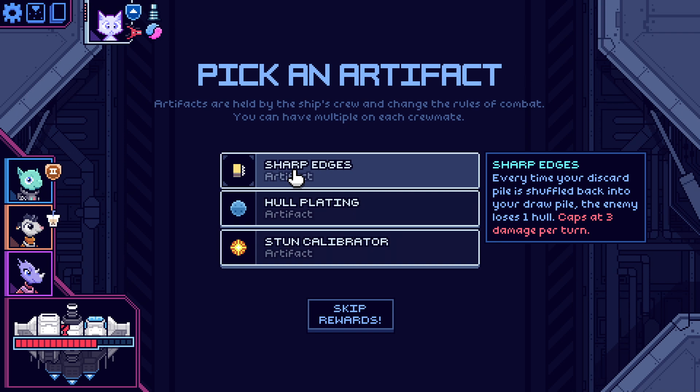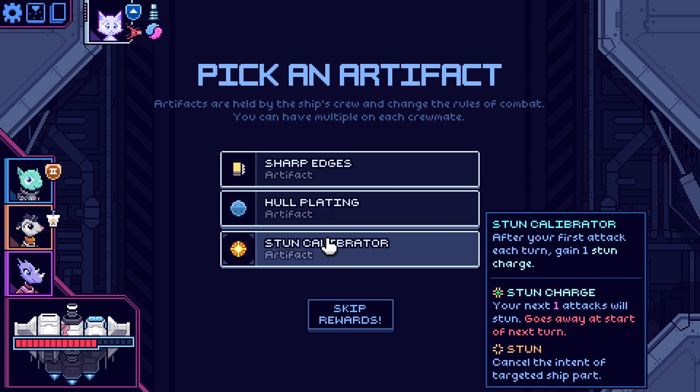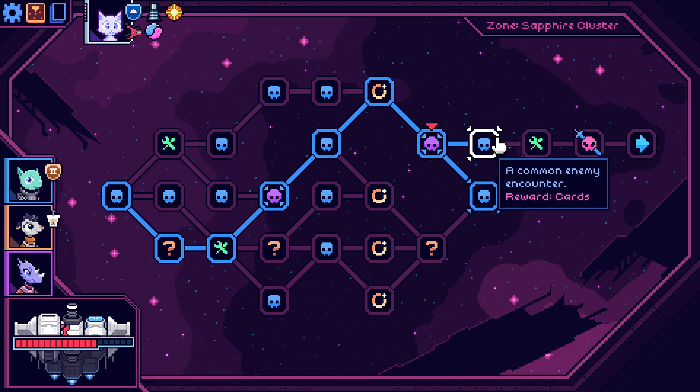Every time your discard pile is shuffled back, the enemy loses one hull — that's three damage a turn from the game. Three health, hill three, or after your first attack each turn gain one stun charge — your next attack will stun. After your first attack each turn gain one stun. That seems pretty good — I should be able to cancel most things. I shoot a lot.